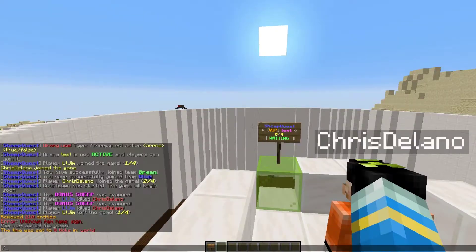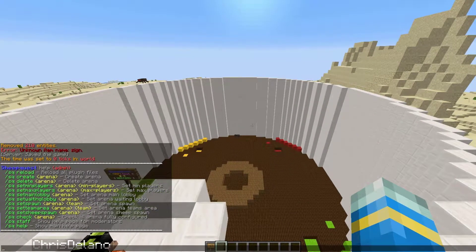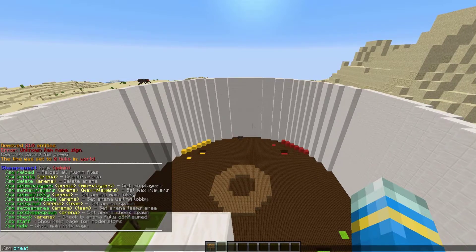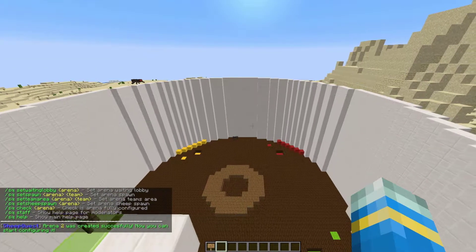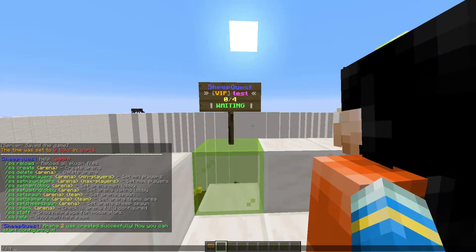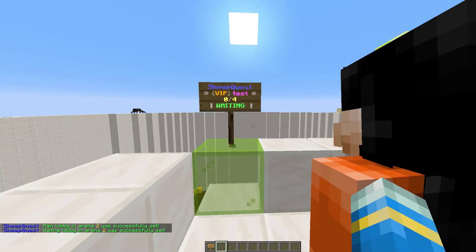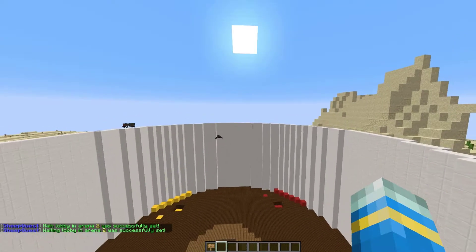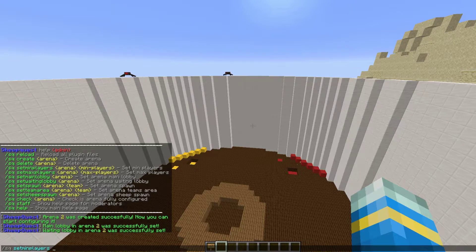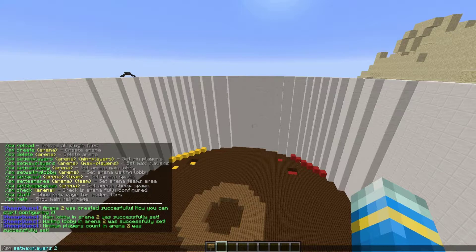We're going to jump into how to set it up and configure it. The first thing we want to do is the /sq admin command — that's going to show us all the commands we need to create the arena. First, do /sq create and then name it — I'm going to use the number two. Go to the lobby area and set two locations: /sq set main lobby for arena two, and /sq set waiting lobby for arena two. Then we can set min players to two and max players to four or eight.